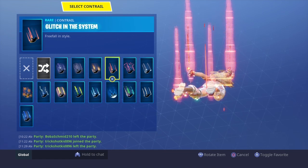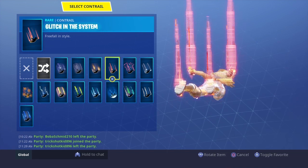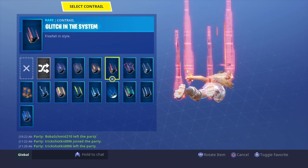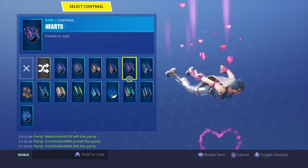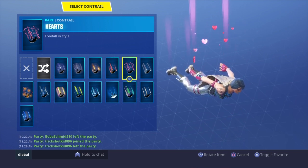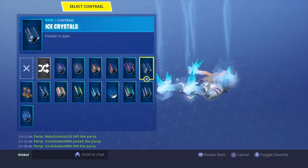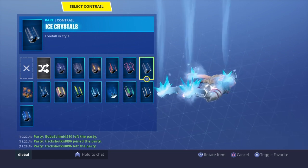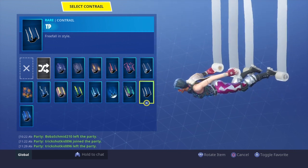This is actually the best trail — my favorite trail. The Heart — I thought they were finally going to have a contrail in the item shop, and I thought it would be with the Love Ranger and stuff. The Icicles — this is a sick contrail. I regret not using it that much. The TP contrail — it's cool. It's my current contrail right now.